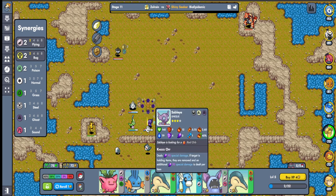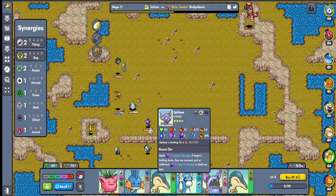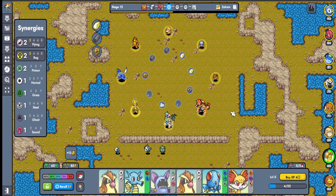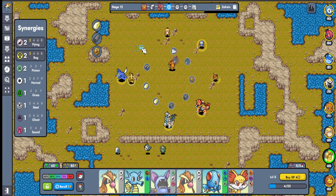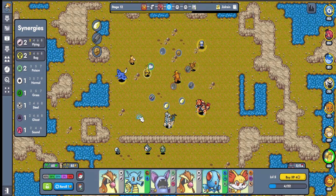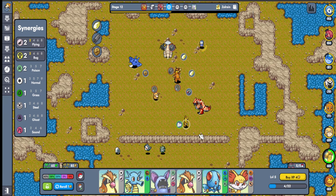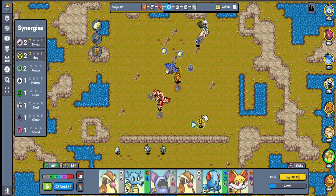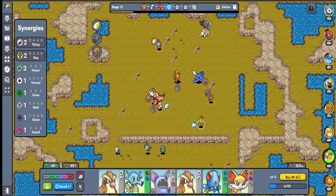Oh he got Sableye! What a lucky son of a gun — I wanted Sableye, that would have been sick. Sableye is looking for a Red Orb and we would have had one! Never lucky. We would have had a really good bug-flying game. Please don't take it — thank you! I love you, you amazing little yellow gentleman. Thank you for the Hard Scale. Yeah, this would have definitely been a good flying-bug game.